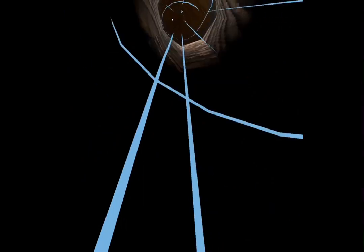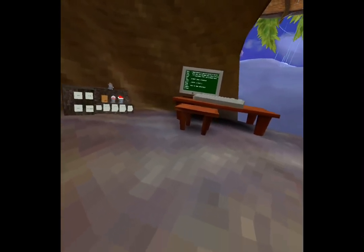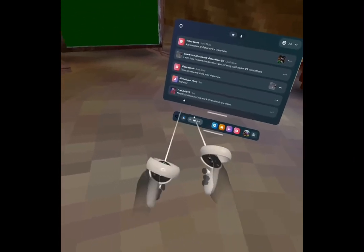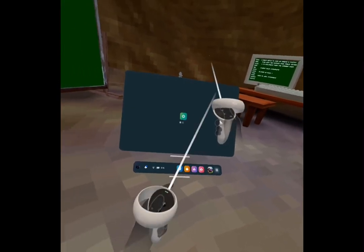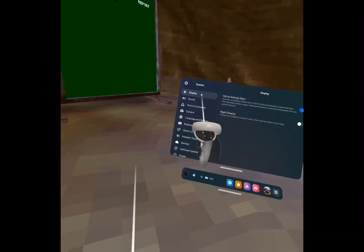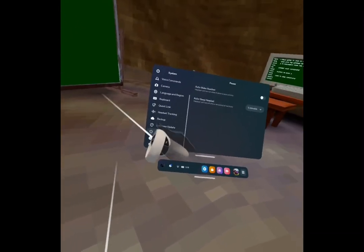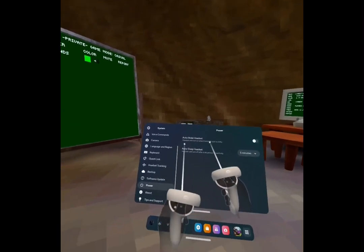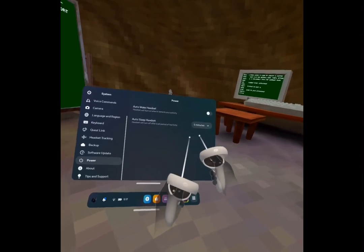Step one: go to Cloud Map. Click on your Oculus button, go to Settings, then go down to System and scroll all the way down to Power. Turn off auto wake headset and set auto sleep headset to five minutes.